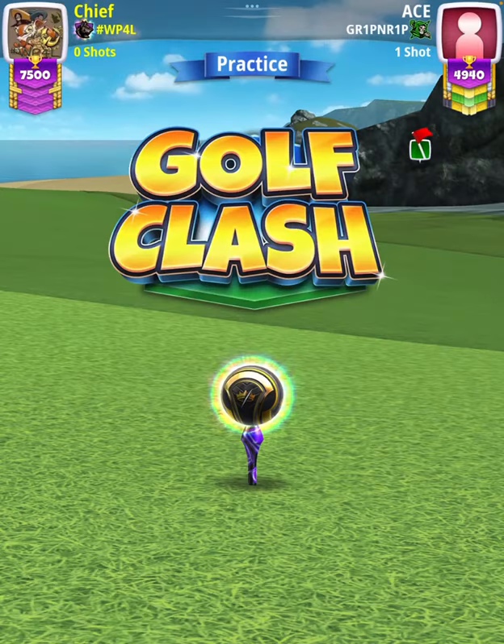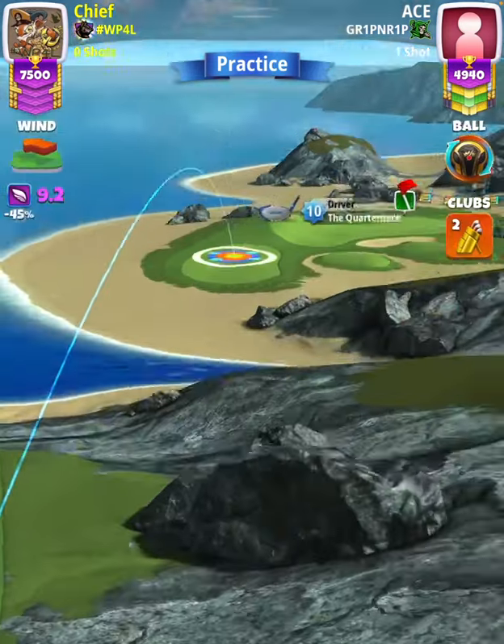Hey, what's going on everybody? This is hole number two of the Easter Isles Tournament Master Division Qualifying Round. For our tee shot, we're going to be using a Quarterback level 10 and a Kingslayer ball.